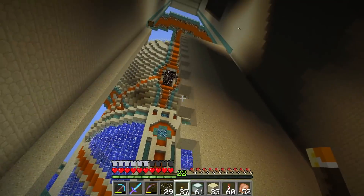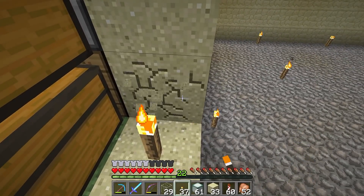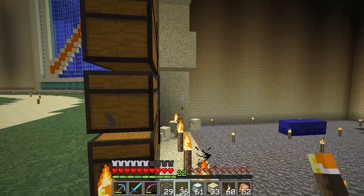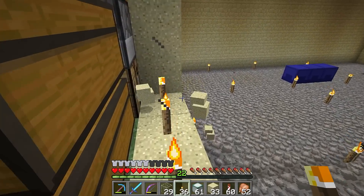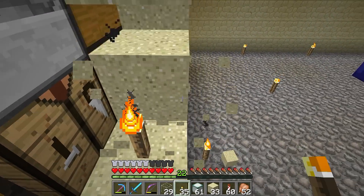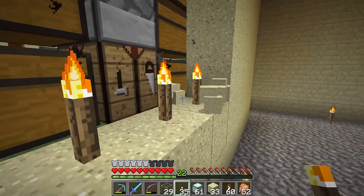We'll just wing it - it's a sugar cane farm, how hard could it be? It's been a while since the last big sugar cane farm, which was the sugar cane silos I did a long time ago - the design that Mumbo and the rest of the crew actually used. I remember that. Long time ago.